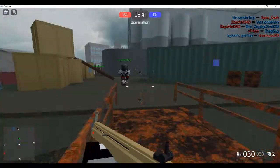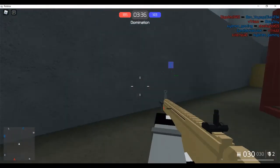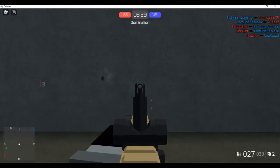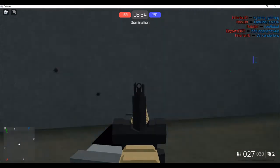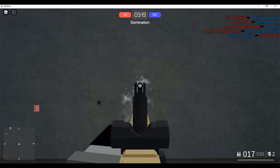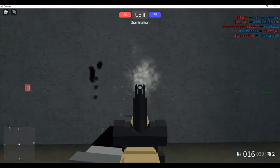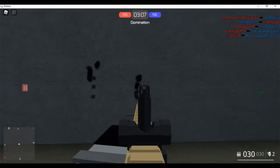The very first thing you should understand before you start playing this game is how to use your gun properly — specifically how to aim in. If you right-click your mouse your gun zooms in, but if you press Q on your keyboard your gun also zooms in. I recommend zooming in with your mouse because a lot of people play with their keyboard, and it doesn't really make sense to aim with your keyboard when you're going to be shooting with your mouse.